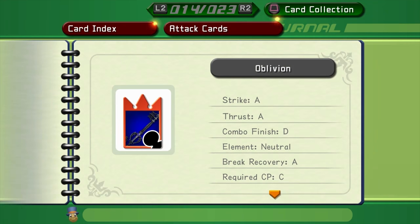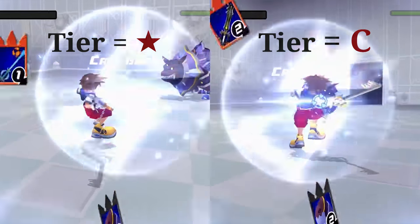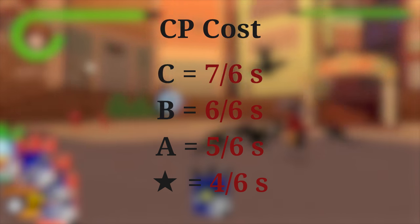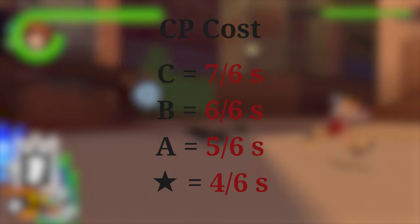The next stat is brake recovery — how fast you can act after your card has been broken. This stat isn't particularly important, but it's good to be aware of if you're deciding between two equally strong keyblades. Most of the time we try to avoid getting cards broken, so this is more of a failsafe. The plus tiers aren't included here, and there's no D tier in brake recovery. The recovery time decreases by a sixth of a second each tier.